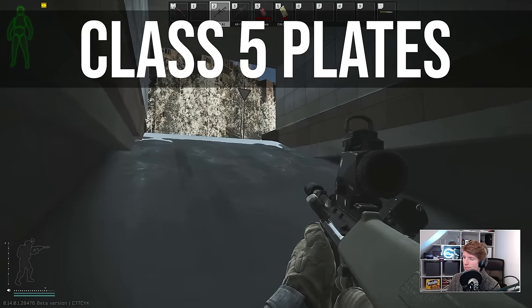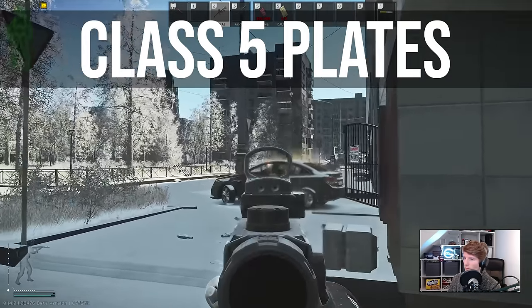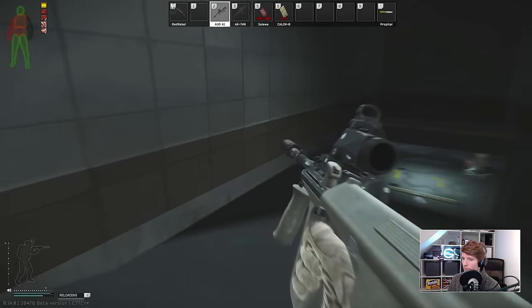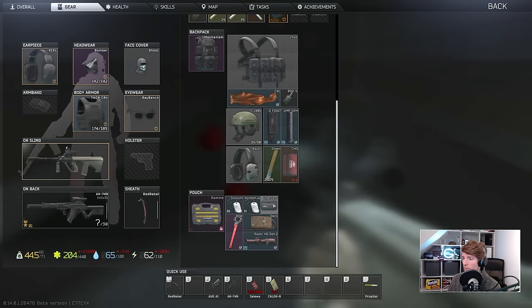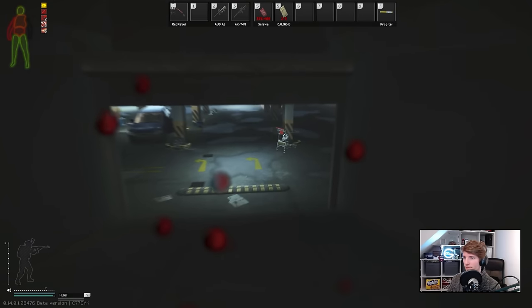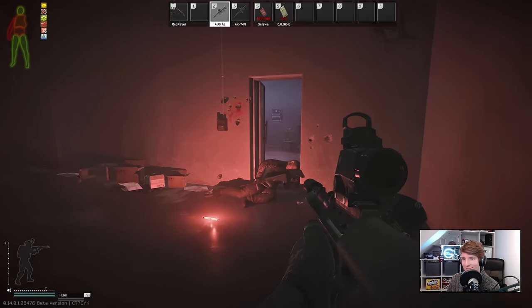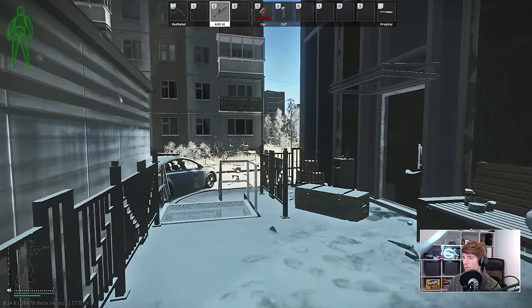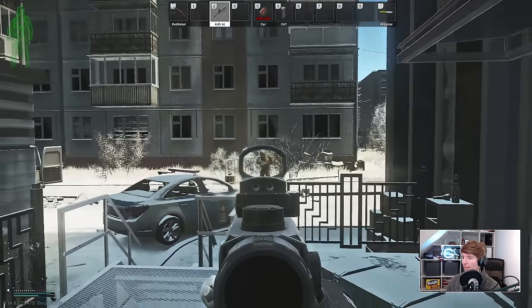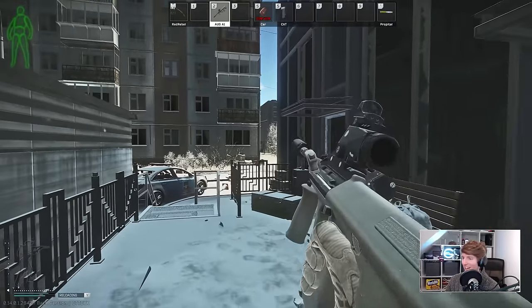Hello everyone, it's Gigabeef here and today we're looking at how you actually get class 5 armour in this patch because it is totally different to how it was before. I was level 35 and still unable to buy any class 5 frontplates from the traders, which basically made me want to look into it properly. Up until patch 14 you could get the entry level class 5 Karund at level 26 from Prapor, so this is a huge difference in progression now. Many of these armours are also locked off by quests, so if you want certain items you have to target particular questlines, otherwise you might find yourself waiting for level 4 traders.